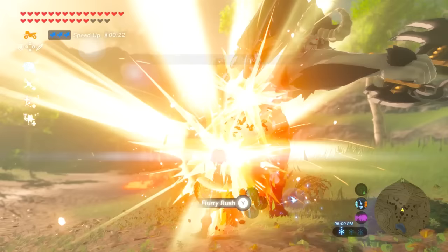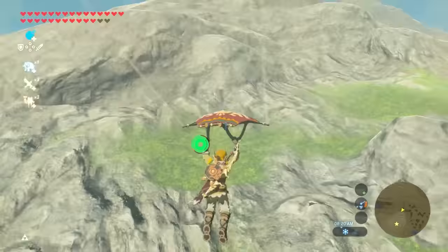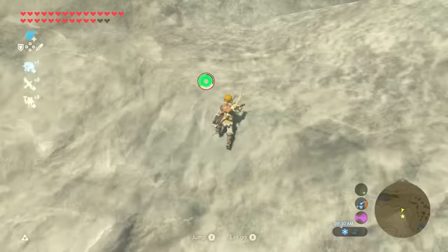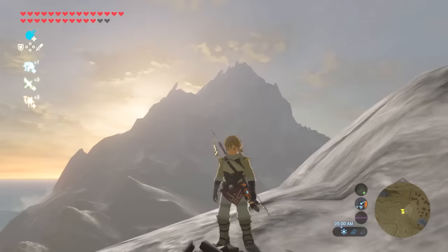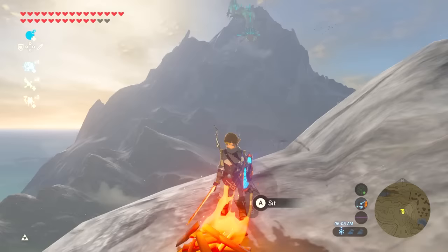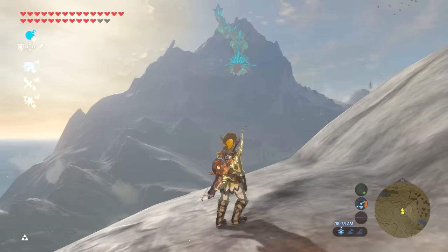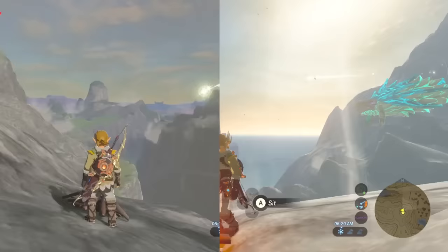If you need help fighting Lynels, check the card in the corner or the link in the description. The specific place to stay is on top of this little mountain top. Place some wood here, sit until morning, and Nadra should appear from the top of Mt. Lanayru. You do have to wait till Nadra gets close, which is the boring part. But as soon as Nadra creates an updraft, ride it and shoot whichever part you want to get. Each part will fall in one of two places — on the cliff on your side of the promenade, or somewhere on the other side. Then sit till morning and repeat.